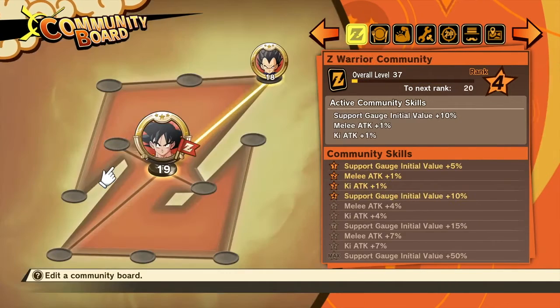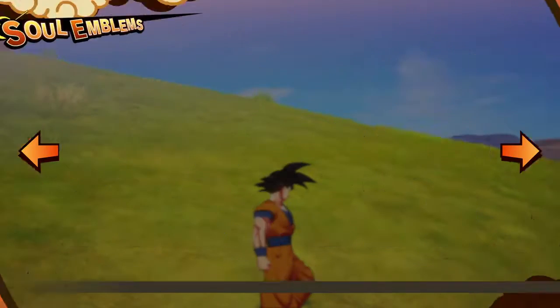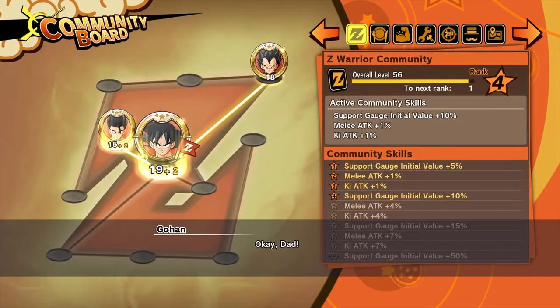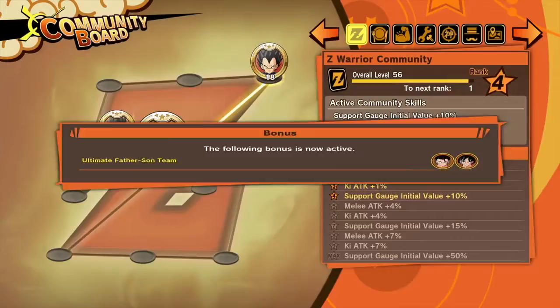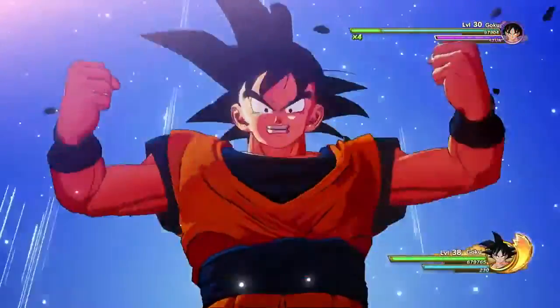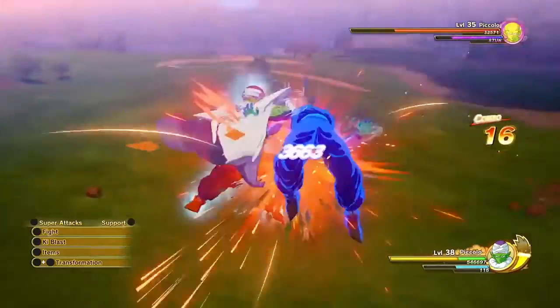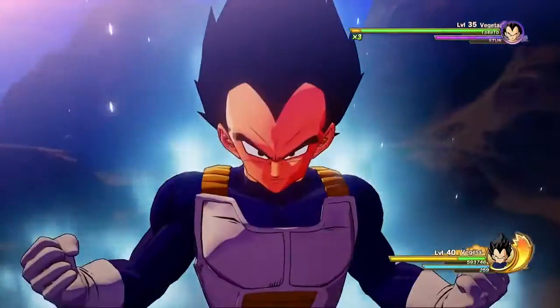Placing specific soul emblems next to one another will activate what's called a Link Bonus. Activating a Link Bonus makes it easier to raise a community's rank. You may also be able to hear some exclusive dialogue between characters. As you can see, the world of Dragon Ball Z Kakarot is filled with many ways to grow stronger and defeat the most fearsome enemies that stand in your way during the adventure.